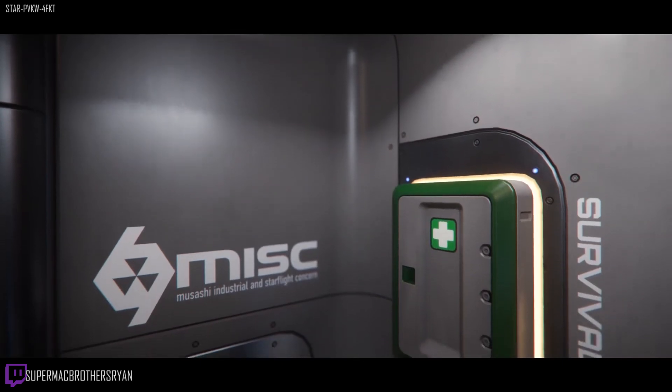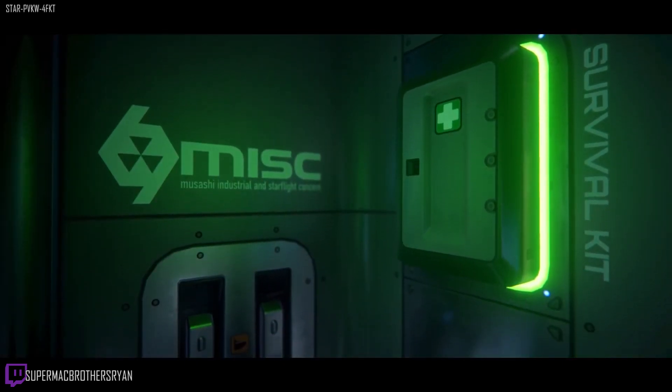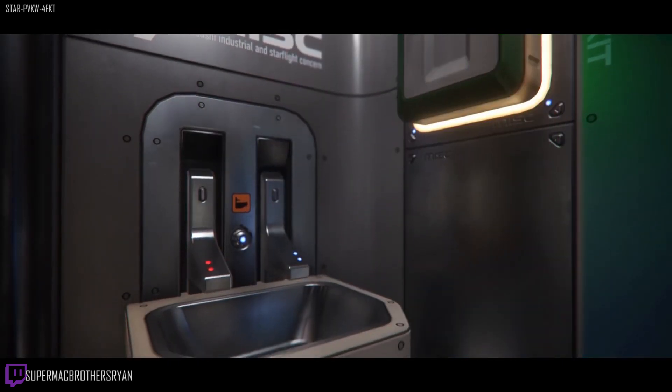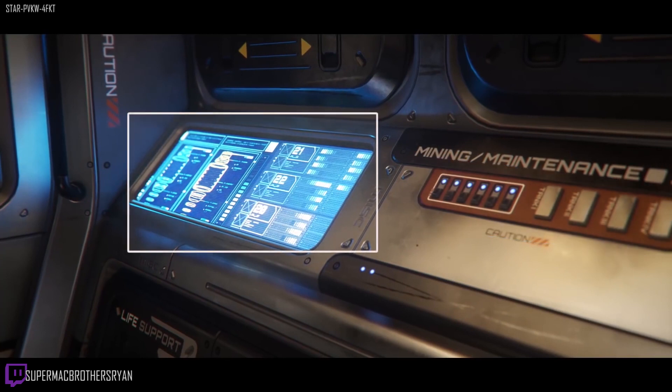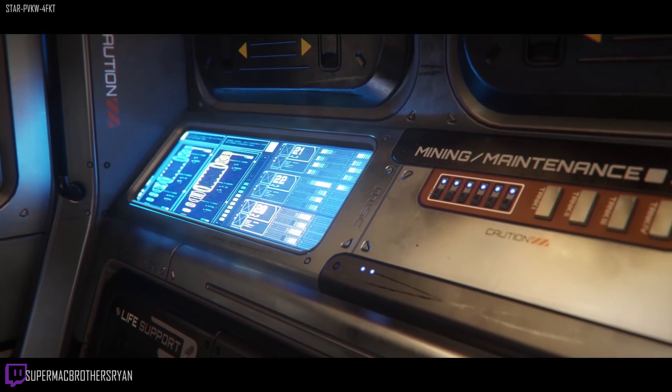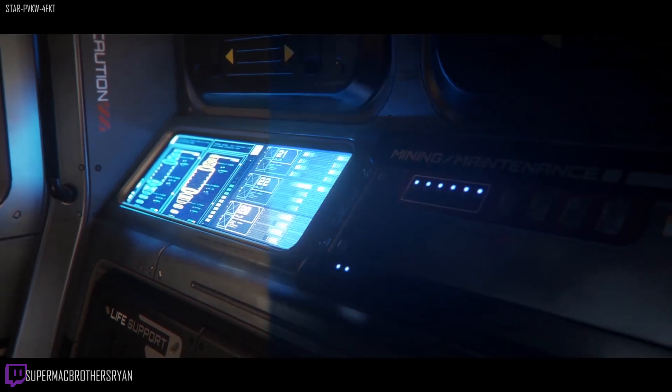The next scene shows the toilet area with a sink and a survival kit. After that, opposite the bed, are the mining controls. Each switch looks as though it controls some function of the storage tanks, so maybe you can flick a switch to release the tanks, allowing them to be picked up by a friend or a hauler. The panel will likely show information on how the mining is going, potential scanned mining areas, and most likely the status of the mining laser — its heat, the power being drawn — just so you can maintain it and make sure it doesn't overheat.